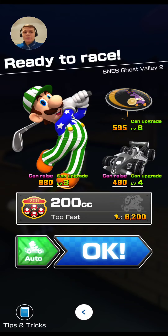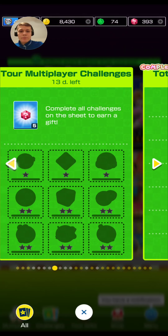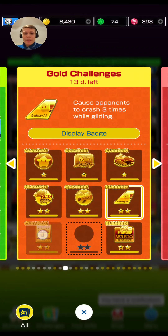The next challenge is to cause a crash while gliding three times. A great course for this is Ghost Valley 2, which has a good glide section. I already showed you how to do this challenge earlier, but now you just have to do it three times.